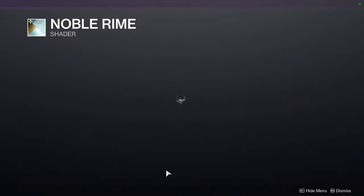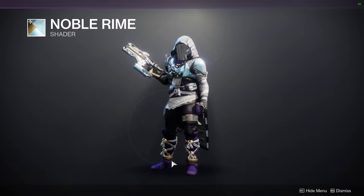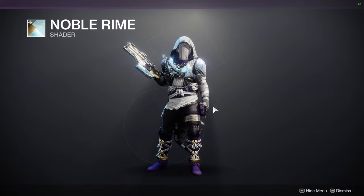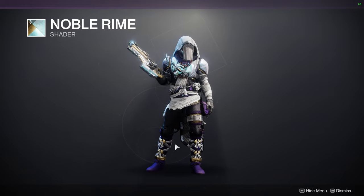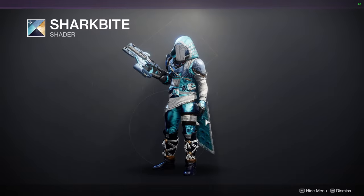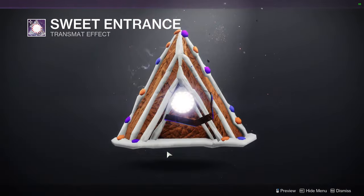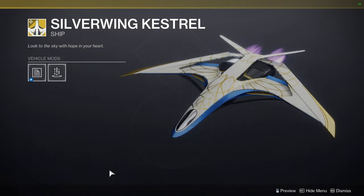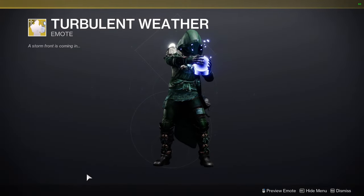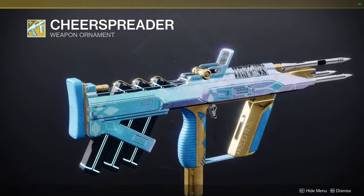For Eververse, we have Noble Rhyme — that purple looks like an off-color but it looks pretty cool. Shark Bite — I don't hate it actually, it's pretty good. Sweet Entrance. Silver Wing Kestrel — whatever. Turbulent Weather. And at the bottom, Cheer Spreader, which is just a shader difference.